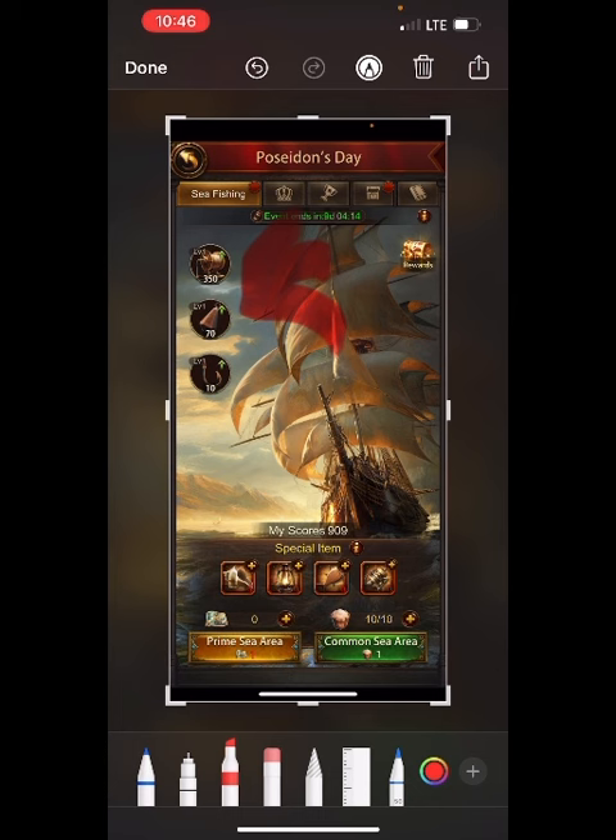This is how deep you can go. On Mushroom the deepest is 400; right here we're at 350, so we might go a bit deeper. This top arrow is the sink — how fast you're going to sink. In my opinion, honestly, the most important thing is how fast you're going to sink, because the deeper you go the more rare fish you're going to get.